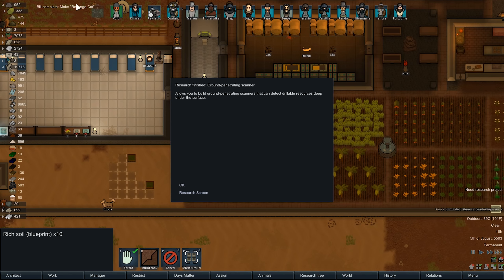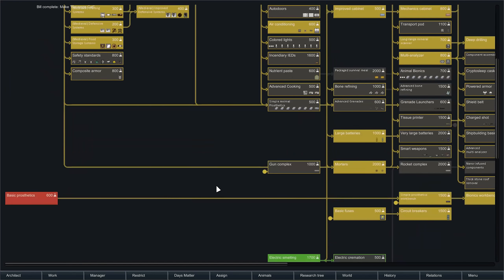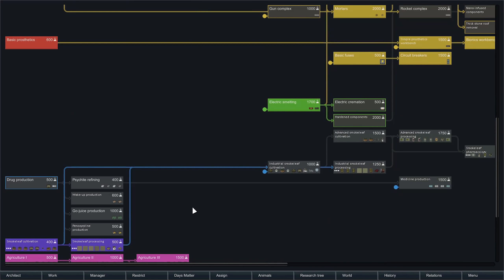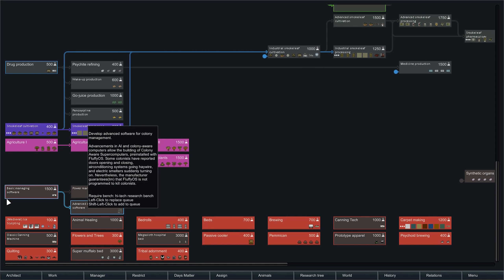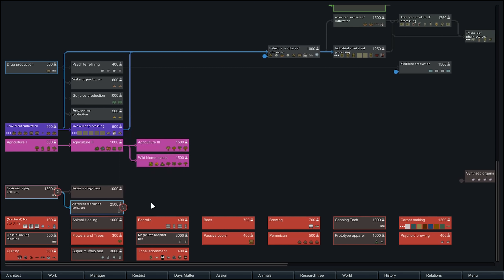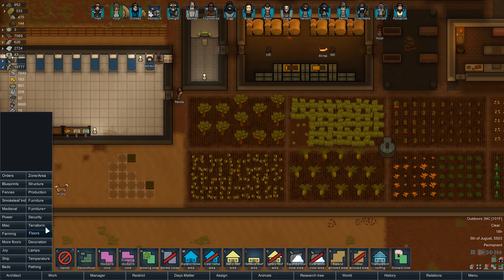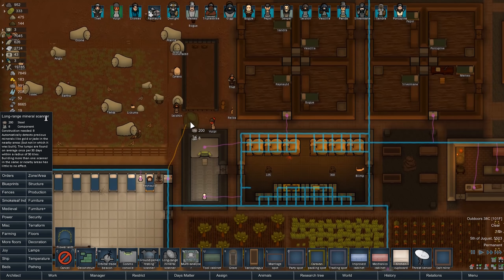Ground penetrating scanner is done. Revenge cat is made. Oh! Where do we even go? Composite armor? Safety standards? Actually, safety standards is probably a good thing. Let's learn how to make safety stuff. And then I think we will start on... we could do power, we could do better management. Yeah, actually being able to build that AI is a good thing. Let's head that way. But we now have the ground penetrating scanner and long-range mineral scanner, let's not forget about that.